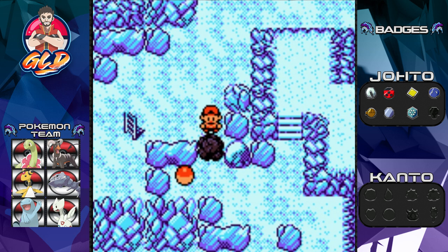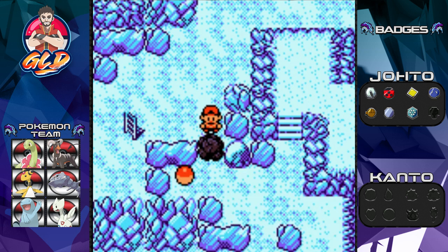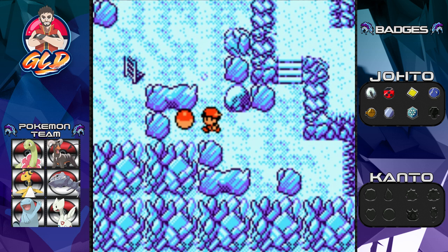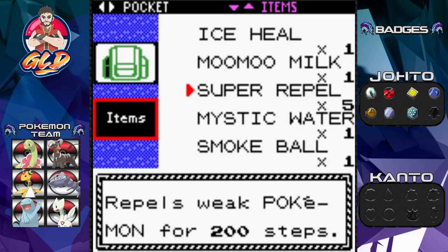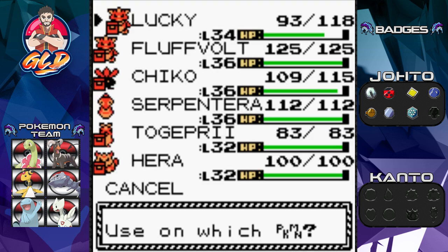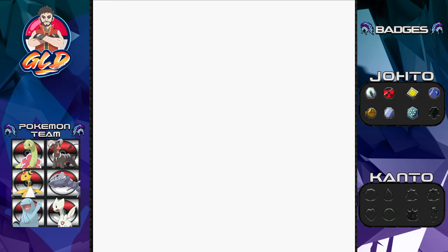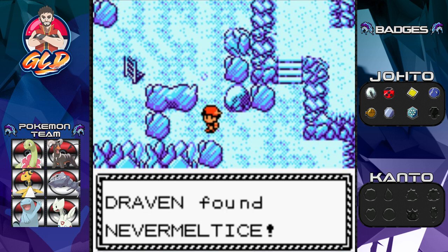If you have Rock Smash on a Pokémon, you can actually go through this real quick. And we grabbed ourselves a Never Melt Ice. Unfortunately we are full in our pack, so I guess we're going to have to use a Carbos. Let's give it to Serpentera since it is our slowest Pokémon. And bam — we got ourselves a Never Melt Ice, which powers up any kind of Ice-type moves.